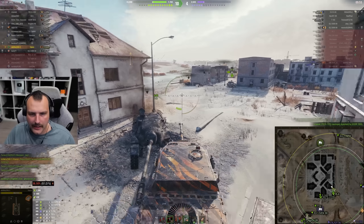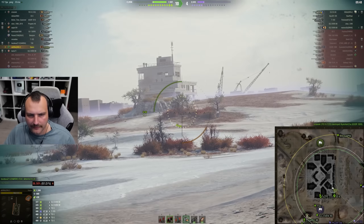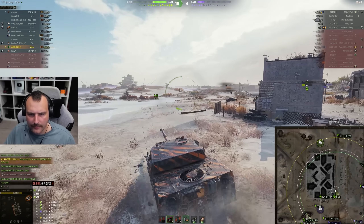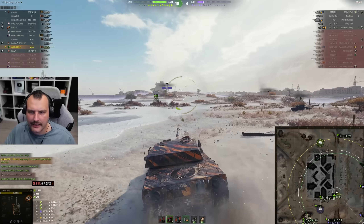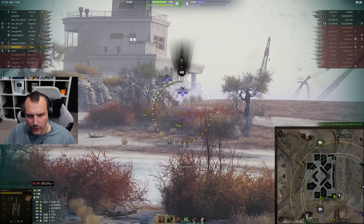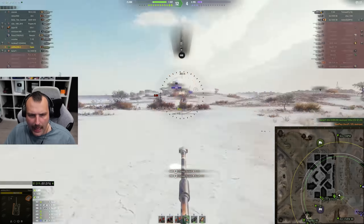We're going in. I know about this Strv 103 — I'm very well aware. There should be a camper sitting in this bush, maybe somewhere over there in the line of bushes. The Strv 103 is aiming towards me — good luck with that. Now the Centurion is eliminated — very nice. There's one ELC who has never been spotted. Wait — I found him!